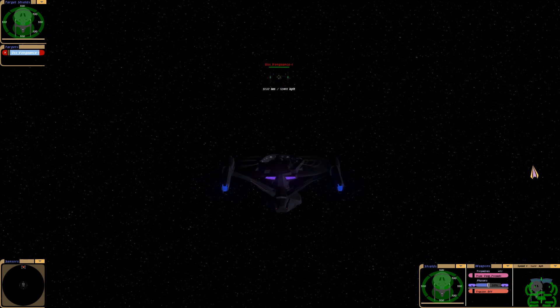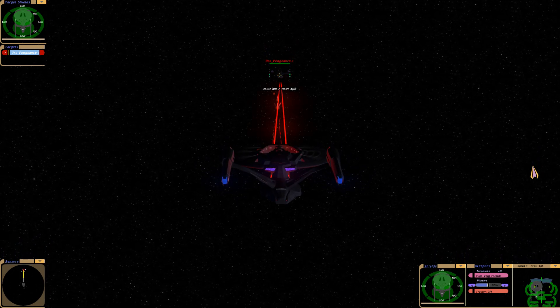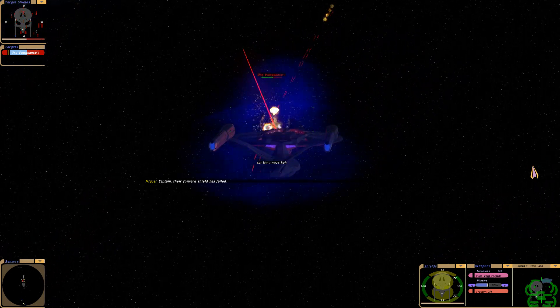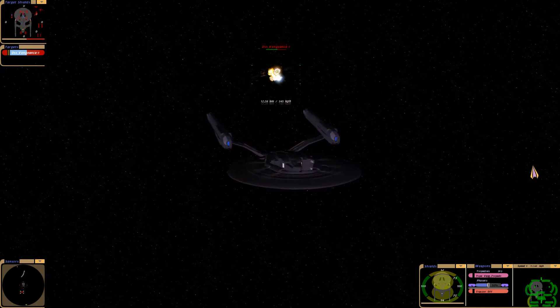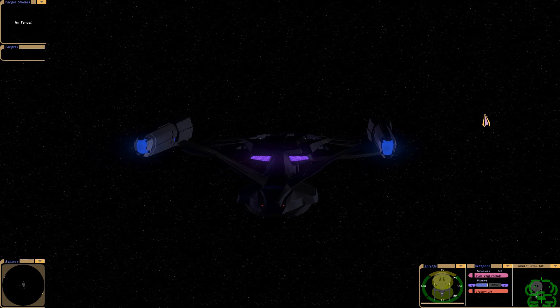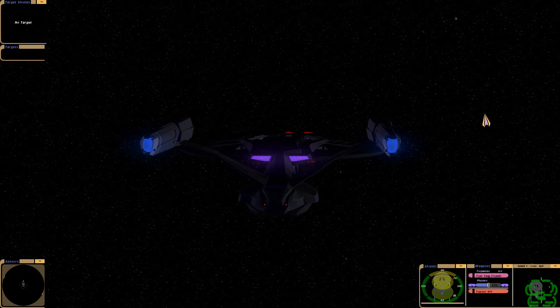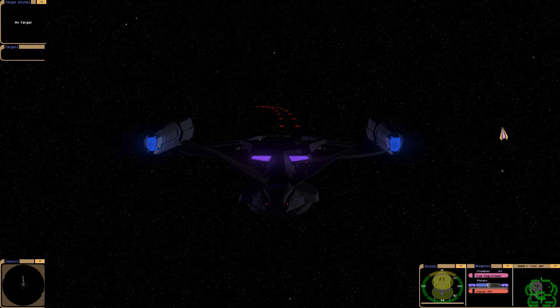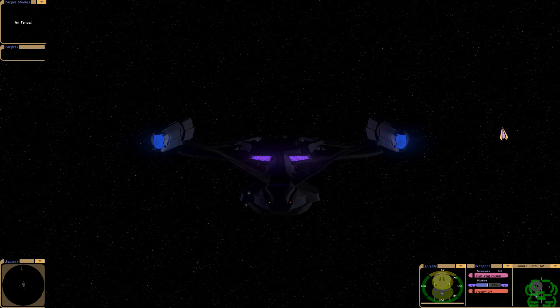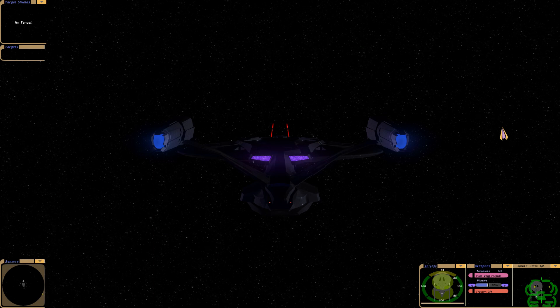I'm waiting for 50 kilometers before I open fire. And that's that. The reason that was so fast is because of this — when the AI is firing, the pulses come out like that. But when a human is firing, I have my pulses mapped to buttons A and S, and when I press them simultaneously it's almost like a constant stream of disruptor fire. So you're able to do way more damage than the AI ever could.